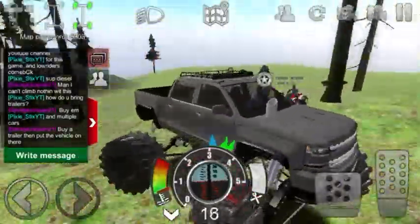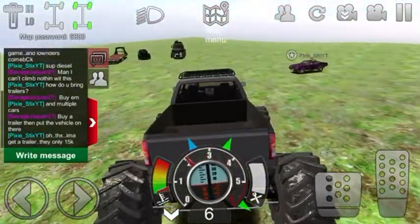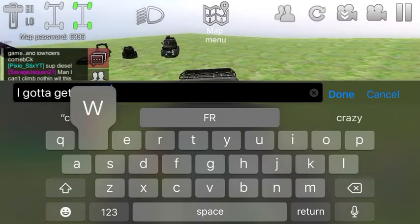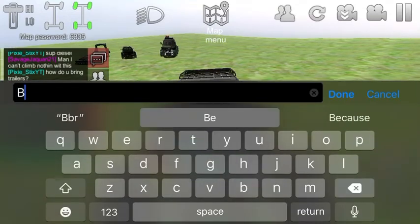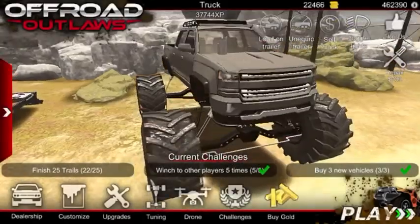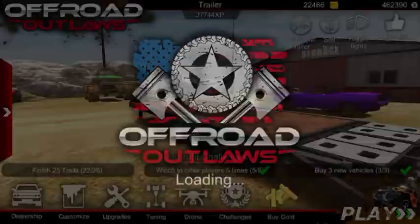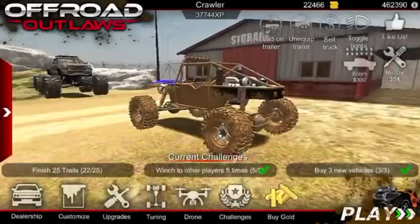I'm going to have to go get my crawler, dude. This is not going to work. Trailers are only 15K. I'm about to go get my crawler because this truck is not going to cut it. Let me go get my crawler real quick — my crawler should easily go up.